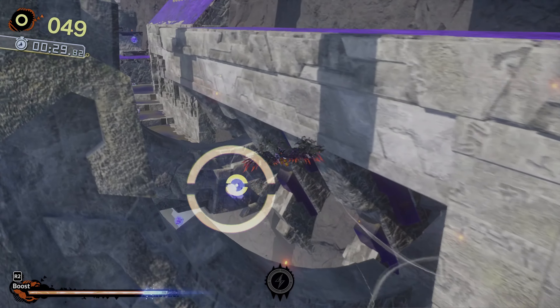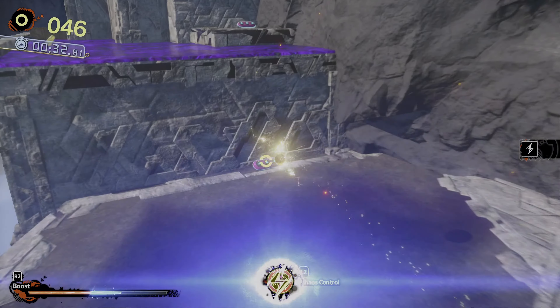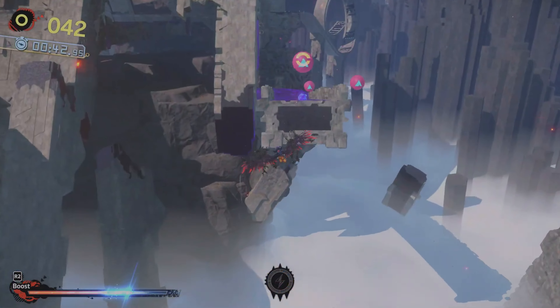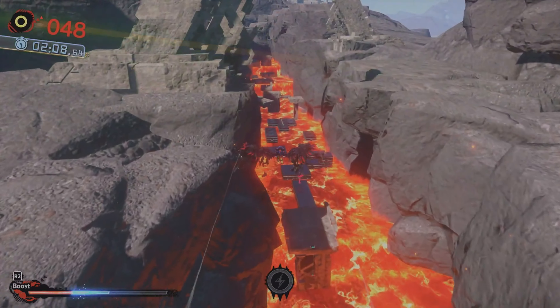Instead of using Doom Morph in this section to get to that Chaos Control capsule, just use the Doom Wings to fly over there. No need to hit those balloons, just fly around them. And no need to do this long-winded lava section, just fly over it.